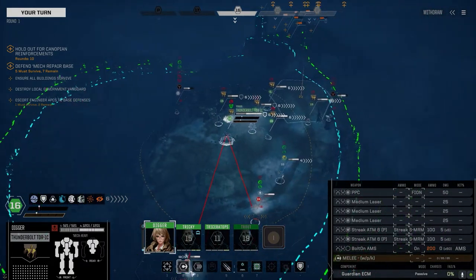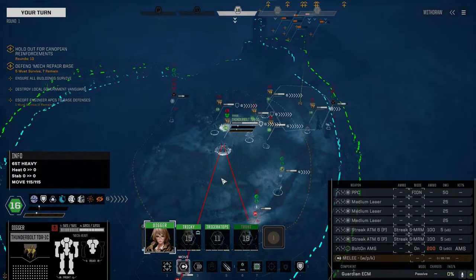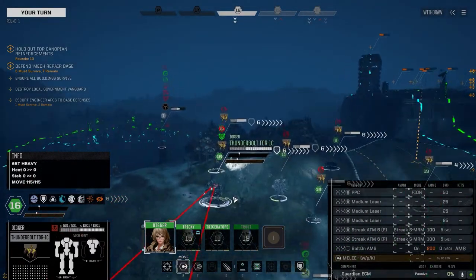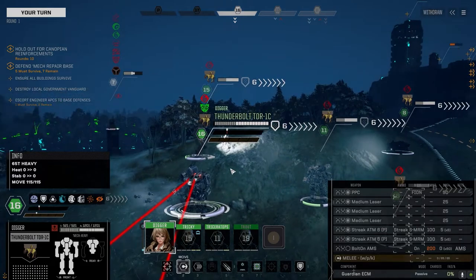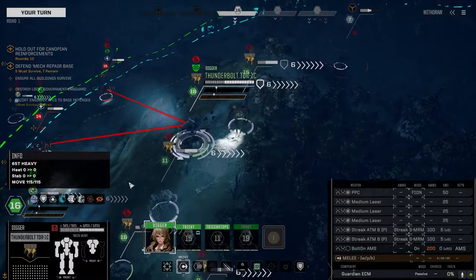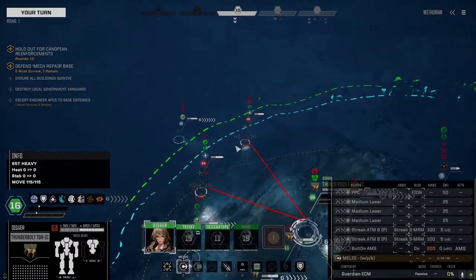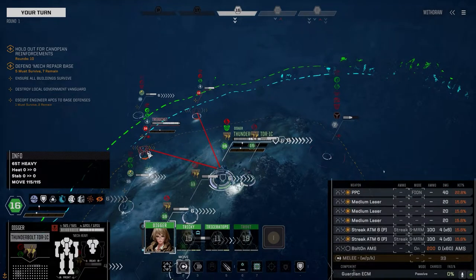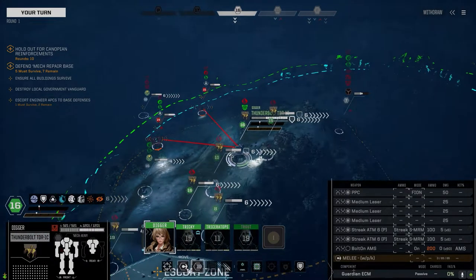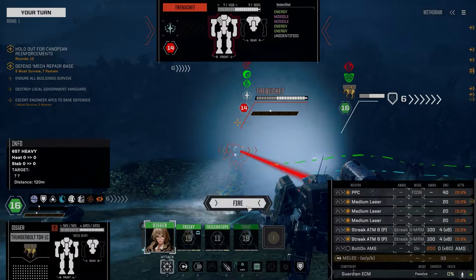This is weird — I don't have jump jets. How do I not have the ability to move there? I'm stuck right on the edge of a rock. Looks like we're not going anywhere. That is so sucky. Hopefully it doesn't screw things up too much. Let's just open up on this guy — he's the threat.